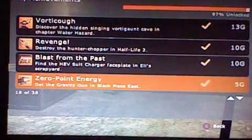Here are the achievements we get in Black Mesa East: 'Last from the Past' — find the HEV supercharger. We also get the gravity gun, which is part of the story. And those are the only three achievements in this chapter.